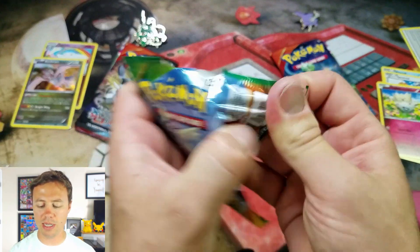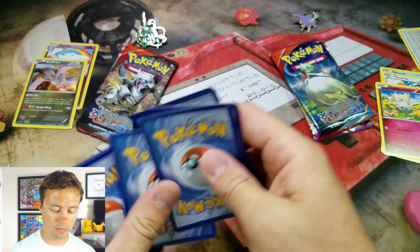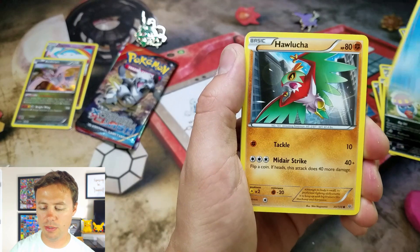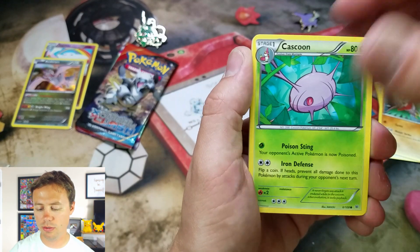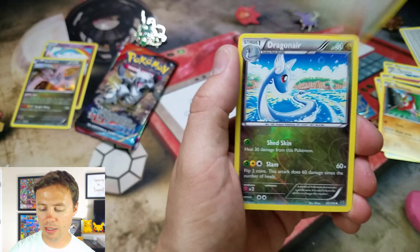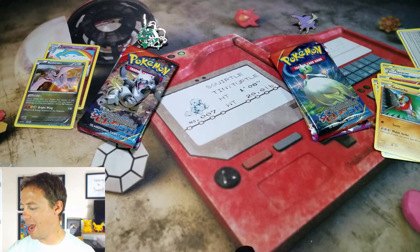Let's bounce on over to the Mega Latios. Togepi, Nincada, Wingull, Hoppip, Cascoon, Ultra Ball, a Togetic, Wailmer, Dragonair — Reverse Holo — and a Shedinja Rare.